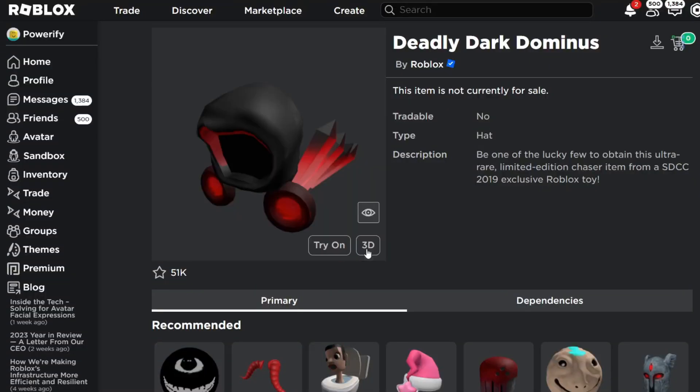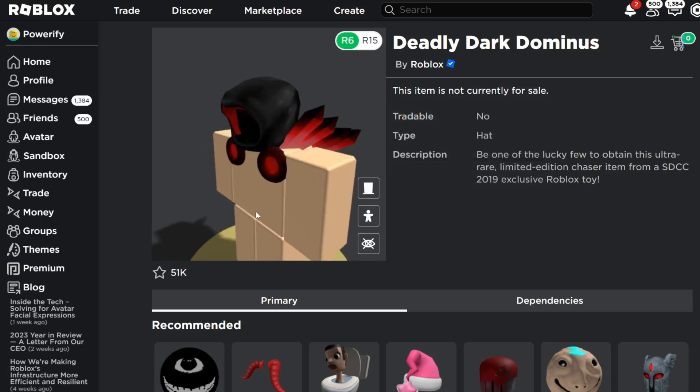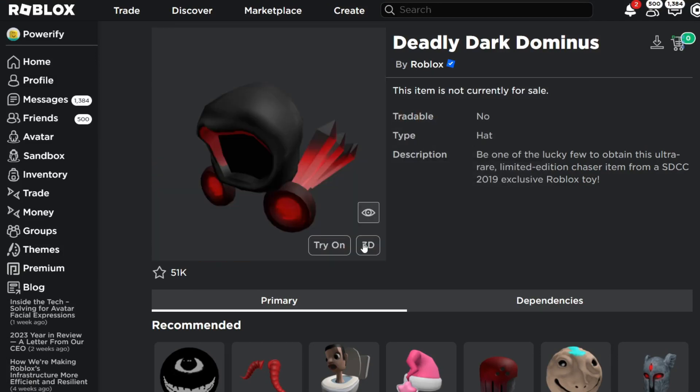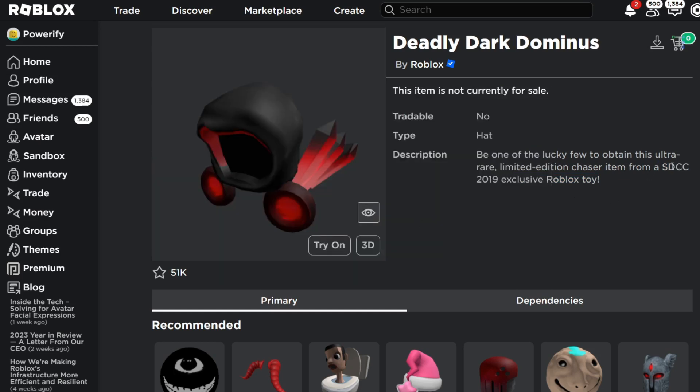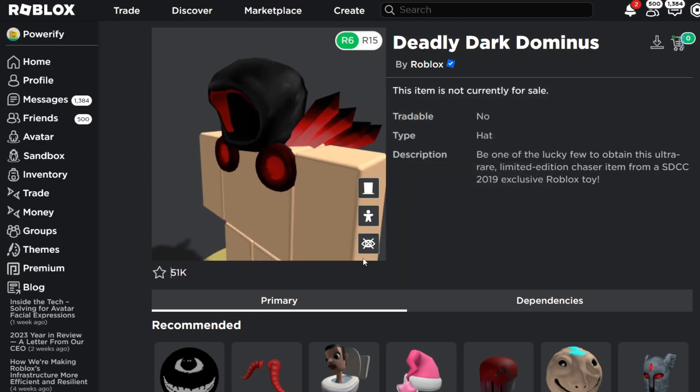First we have the Deadly Dark Dominus. This is a very rare Roblox toy code, and it is a very rare Dominus to get. You had to be at SDCC, which was San Diego Comic Con, and they were giving out these exclusive Roblox toys there. That's the only place you could get these toys from. A lot of people didn't know that the toy would have a secret code on some of them that would give you the Deadly Dark Dominus. Some people are reselling their SDCC toys because not all of them have been redeemed yet. There are some people selling their code and toy on eBay for hundreds of dollars. It's pretty rare to get — a lot of people don't even get the Deadly Dark Dominus even if they have the toy. So this is a rare hat to get. But let me show you guys how to get this for cheaper.